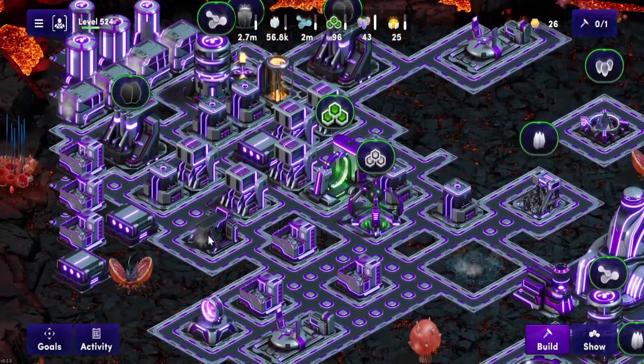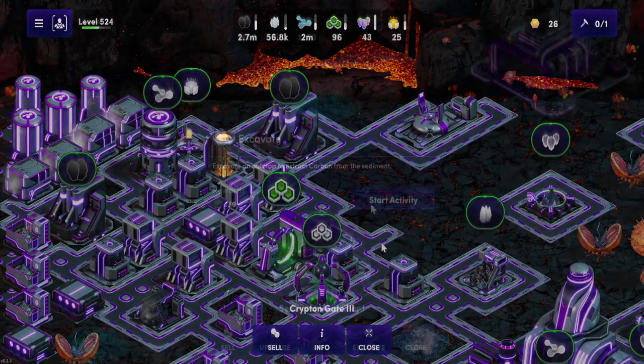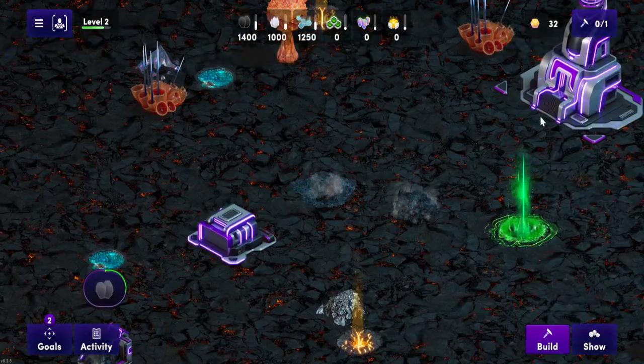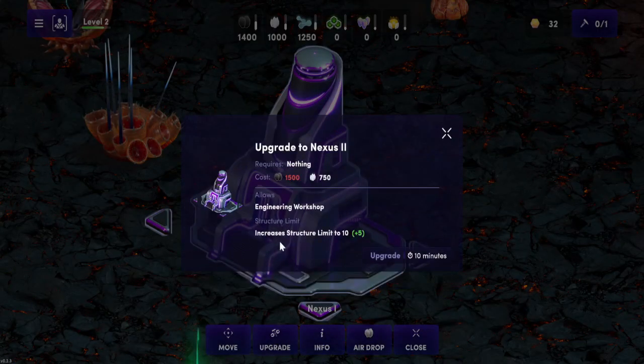Now you have more of an idea of how much this building scales when you get to the max level, and how vital it is to have outcrops and an excavator on your land if you are going to be a serious player inside Illuvium Zero. I hope that covers everything. If you are new to the game or just looking for a guild to join, I have all the links in the description. Subscribe and follow me and I will see you on the next episode.